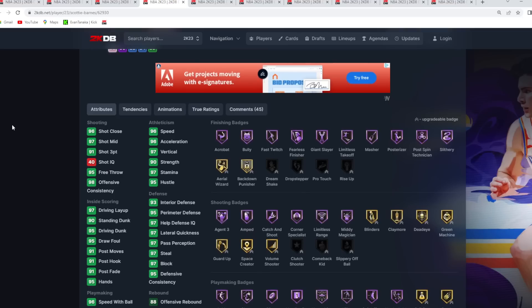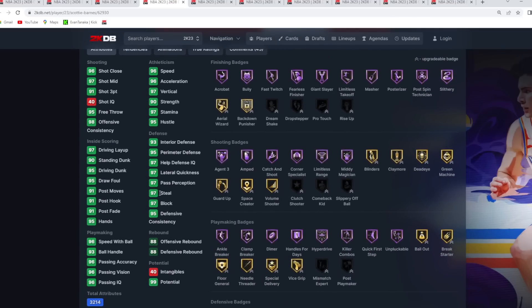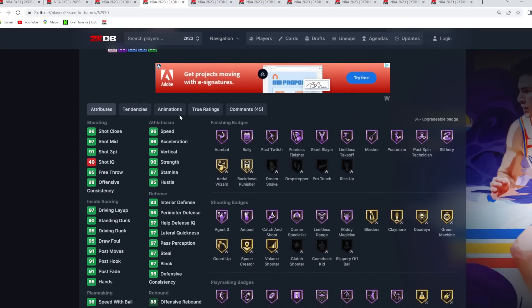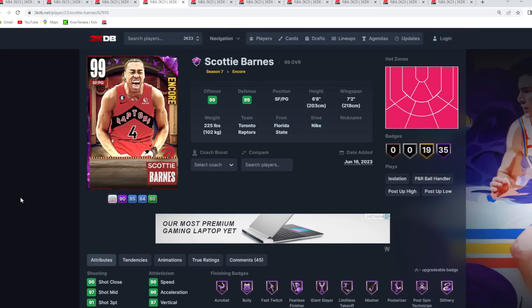Among options like Ron Artest, Hedo Turkoglu, and Scotty Barnes for budget point guards, I think Scotty Barnes is the best because of his defense: 97 block, 97 steal, 95 perimeter defense, 93 interior defense. He's got a great player model, is amazing at getting to the basket with the Steve Francis size-up and John Wall escape. His new jump shot with the Garland base and Scotty Barnes upper on very quick timing is a much improved release.